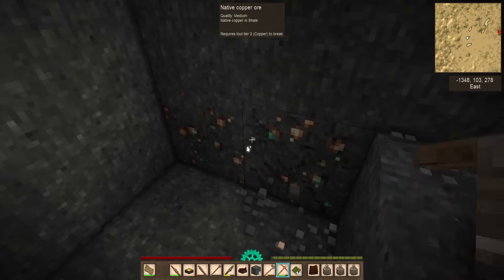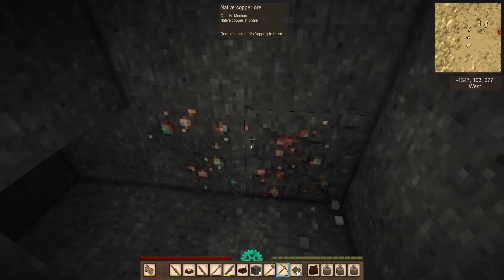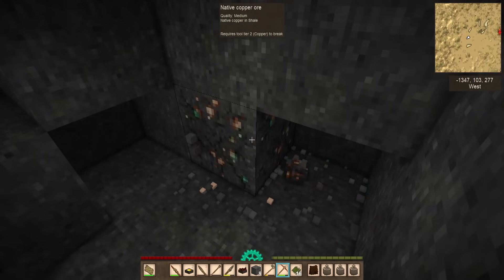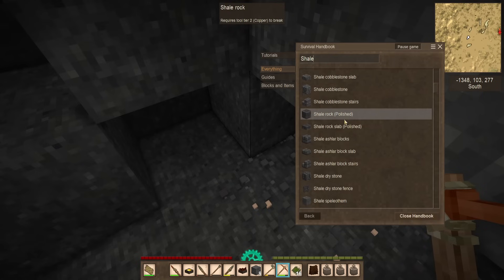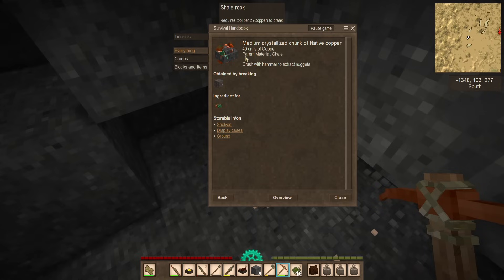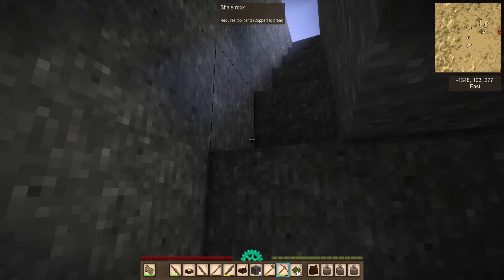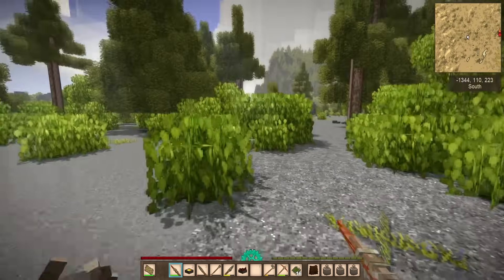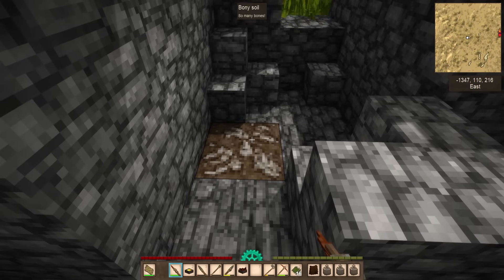If you ever have a doubt about whether or not an ore exists in a certain rock type — let's say you're in a biome filled with shale — there is a way you can find out if it even exists in that rock type. You look up something like shale and scroll through until you start seeing different ore types show up. You can see poor crystallized chunk of native copper, medium crystallized chunk of native copper — this is in shale. You don't need to worry about that. You can click on here, apparent material: shale, etc. So you can find out if something is actually in that rock type. And just a short distance away, there's another copper deposit — and a set of ruins with some bony soil.